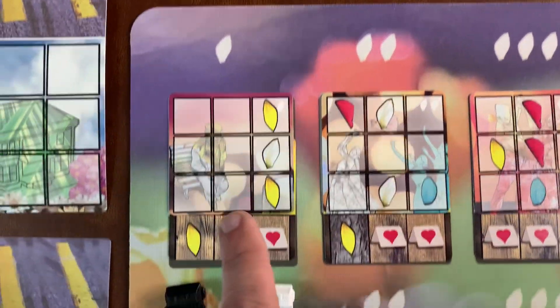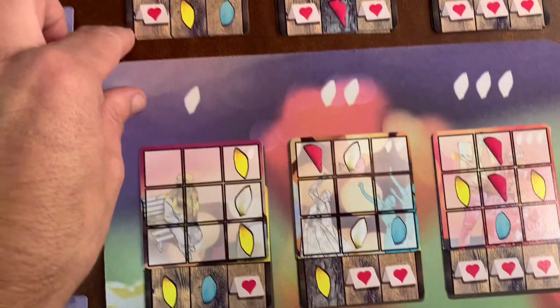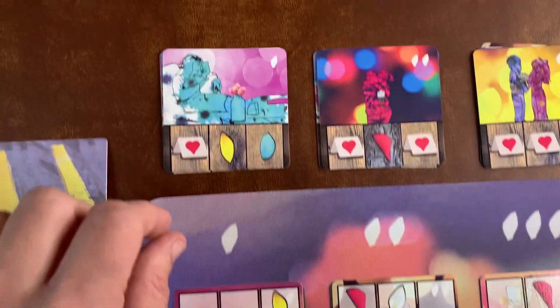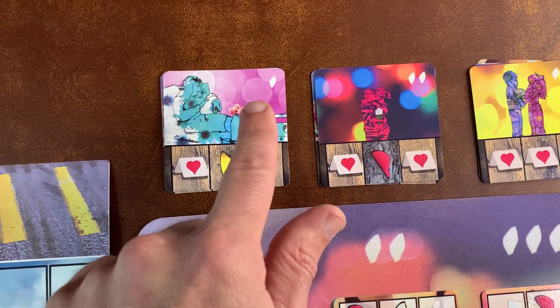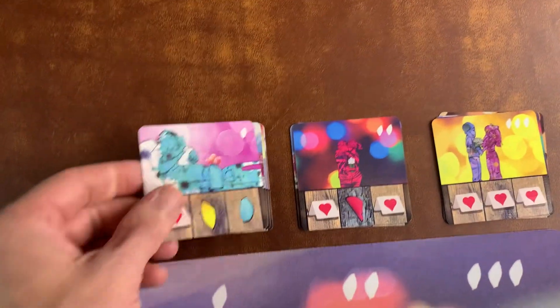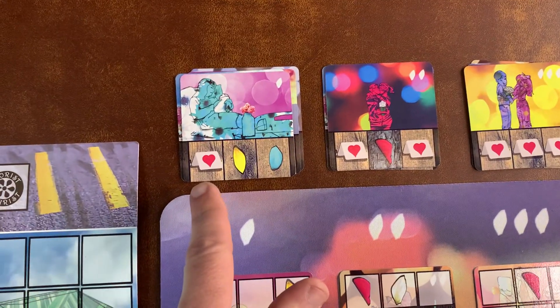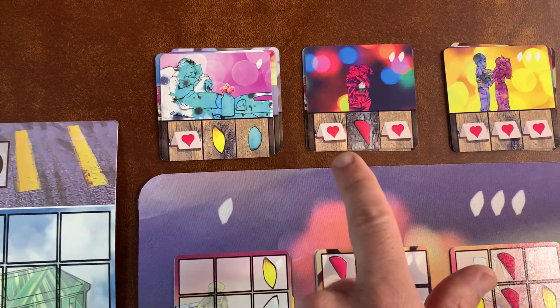This mat is optional — you can buy it separately, it's a neoprene mat. The levels are also represented on the cards and by the amount of tags you can get: level one will give you one tag, two will give you two, and three will give you three.